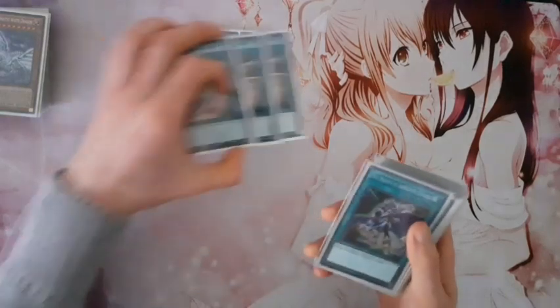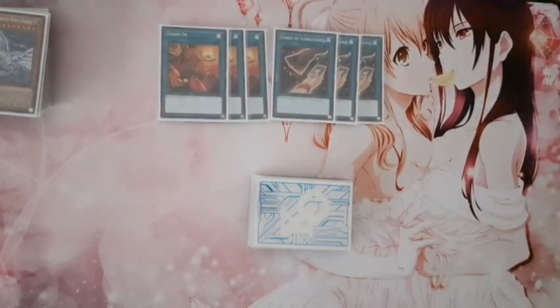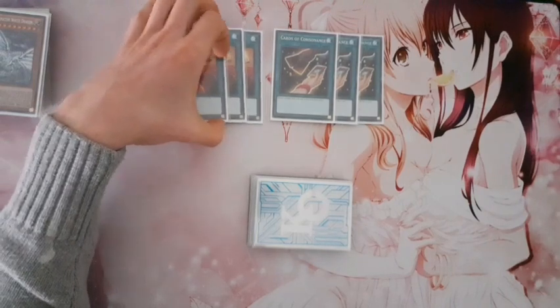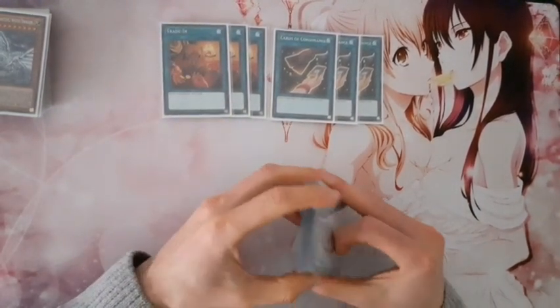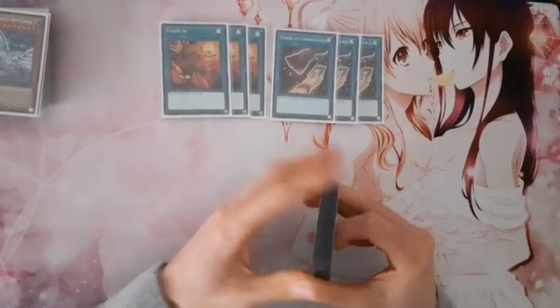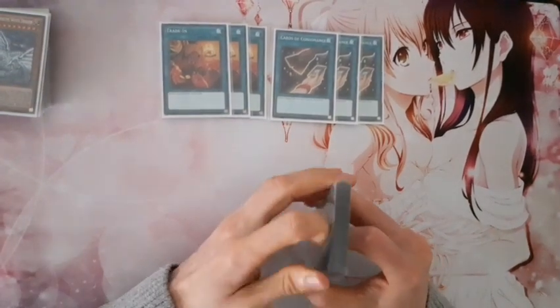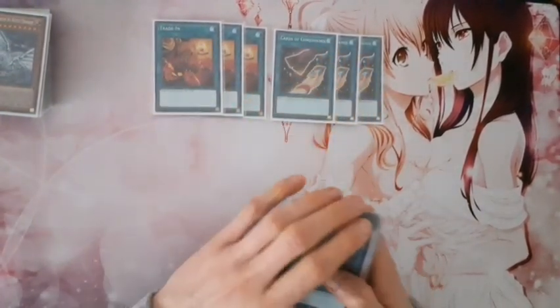Then for the five stones, I play triple Cards of Consonance. I know — the brick. But I really like this card. It digs you deeper in your deck and you discard your stones to trigger their effects. It's a really cool card. And as I mentioned before, it's more a fun way to play this deck than a competitive version, so I wanted to play this card at three.